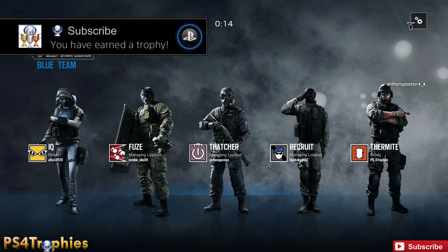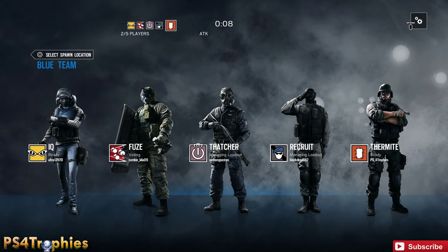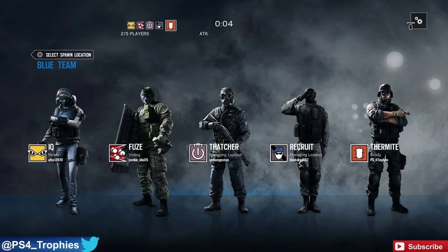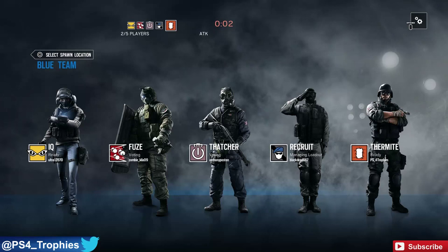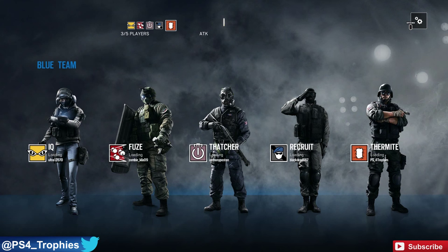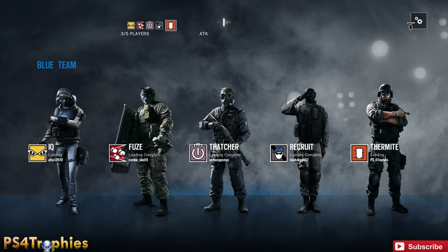Hey guys, Brian here with PS4 Trophies. Today I want to talk about the Hit and Run trophy in Rainbow Six Siege — that's for completing a Terrorist Hunt mission in under two minutes. There are four different random modes when you select Terrorist Hunt: Terrorist Hunt Classic, where you kill all enemies; Disarm Bomb; Extract Hostage; and Protect Asset.